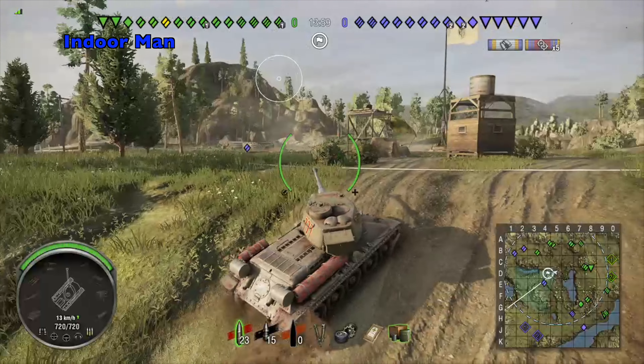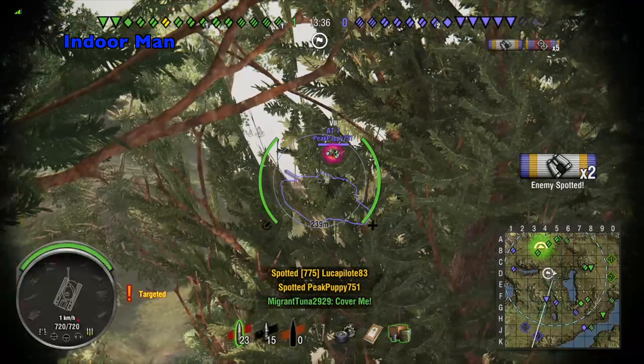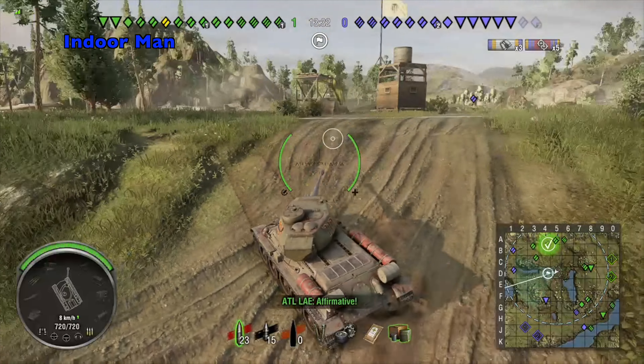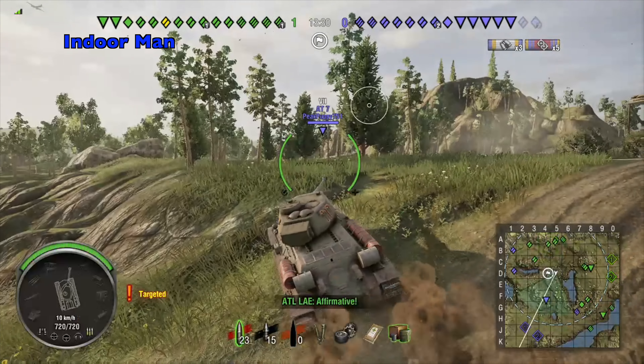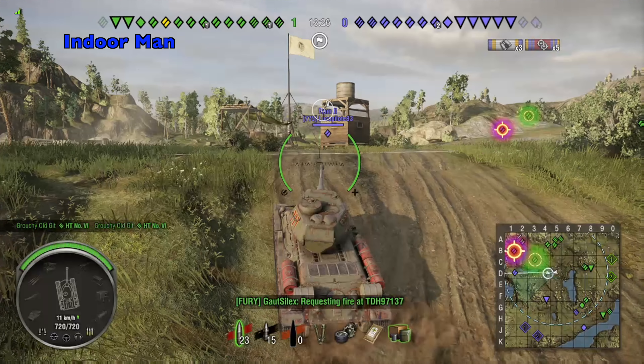I'm bottom tier with pretty much a brand new crew, so I'm not looking to get aggressive early in the game. I picked this location because it's a short to medium distance range from all the enemies I'll be fighting here. Since every time I spot an enemy they're probably spotting me too, and without sixth sense on a crew trainer without a lot of armor, this strategy compensates for that.